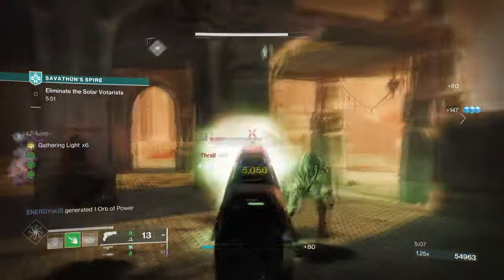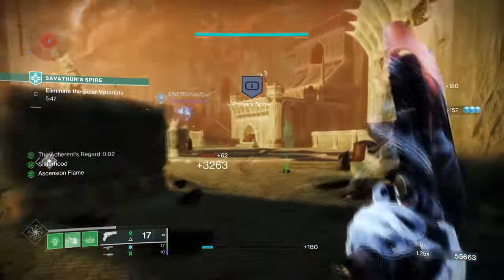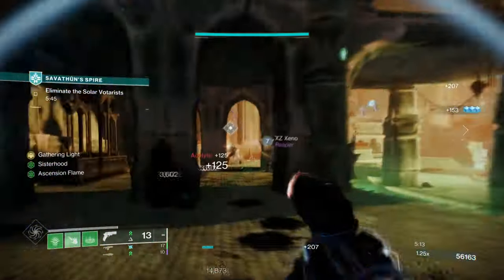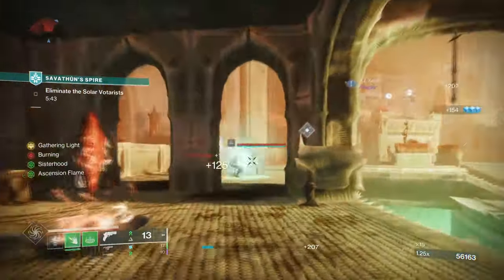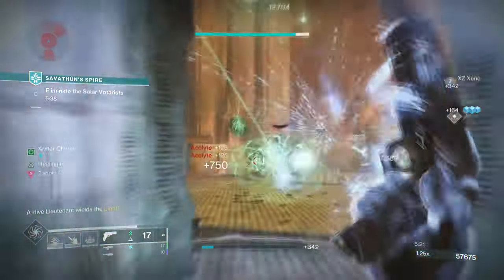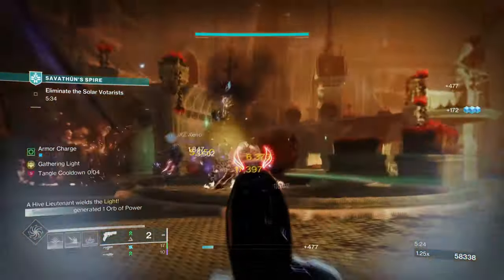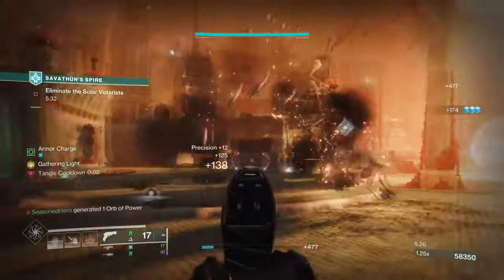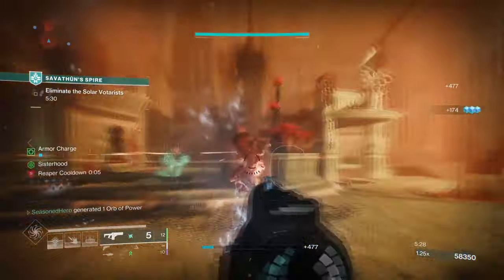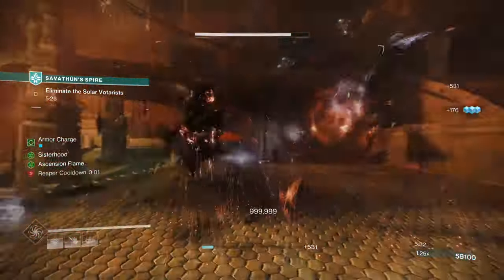In layman's terms, we can fully use all of our abilities up at once, use Traveler's Chosen to refill our stock, repeat that, then use our super and the 8-second ability regen buff, and repeat from step 1 all over again. It sounds crazy on paper that this exotic would be anything but good, but this update has allowed the exotic to really lean into its effects all the way, while also benefiting those who use their super at a moment's notice.